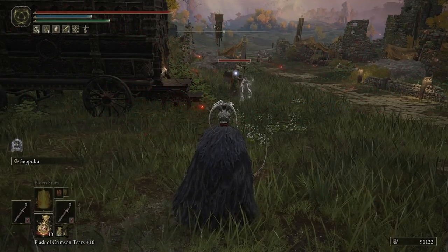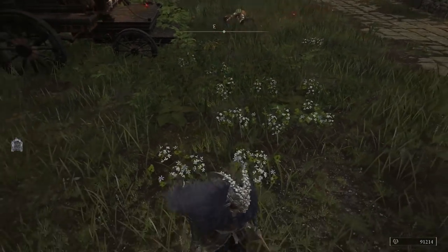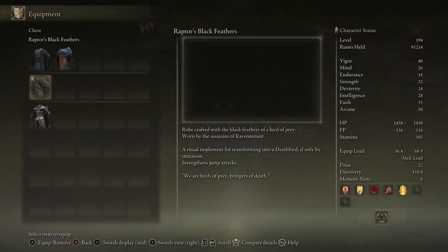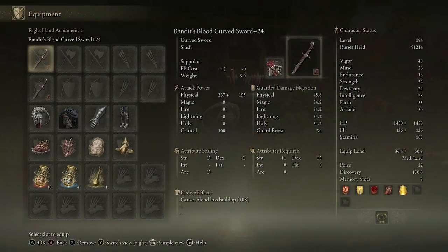Over time you'll build these weapons up, and when you do and pair them with the right talismans, the Raptor's Black Feathers chest armor is great here — its description says it strengthens jump attacks, so anytime you jump you're dealing extra damage, and you'll be jumping a lot with these weapons. They're very light at only five weight each, so you won't need to run specific talismans or heavily level up Endurance to dual wield them.